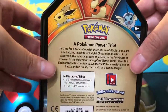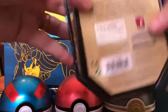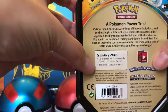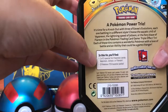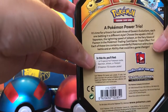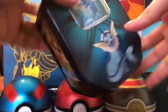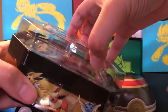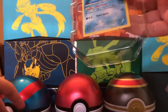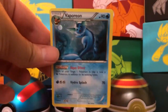This is a Dollar General tin. If you're not familiar with these, they cost $10. There are three packs in them, plus you get a foil card that has Vaporeon, Flareon, or Jolteon. Here are the sides of the tin. We've opened all three before and they have been very, very good to us. Here is the promo card.